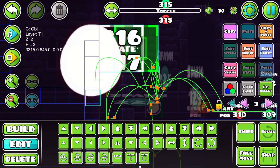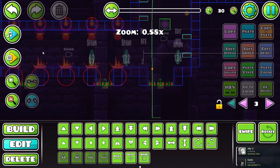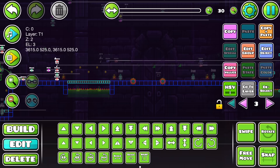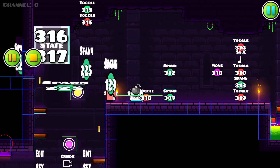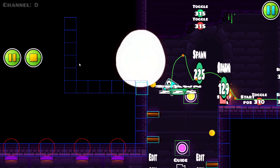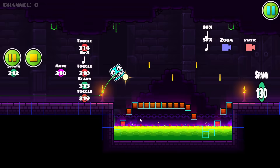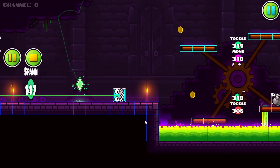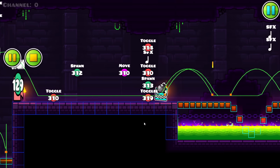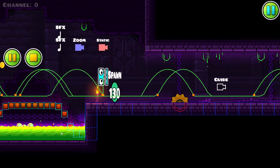We need to make those blocks vanish afterwards, toggle them off initially, and toggle them back on when you grab the bomb. Let's test it from the start. There's a cracked wall — I wonder what that could signify. Over the saws — oh hey, there's a bomb! Let me grab that and bring it back to the wall.